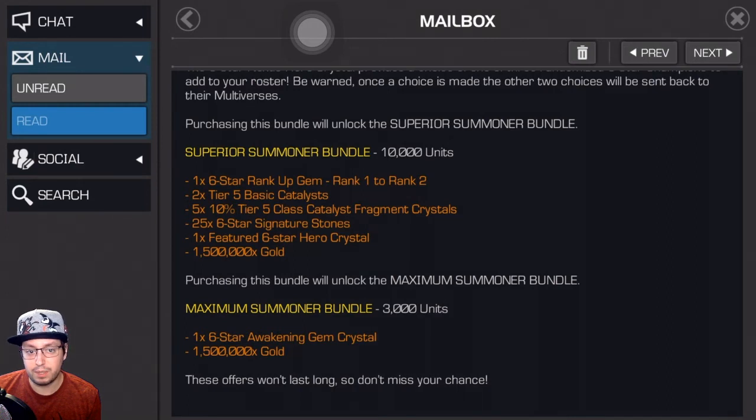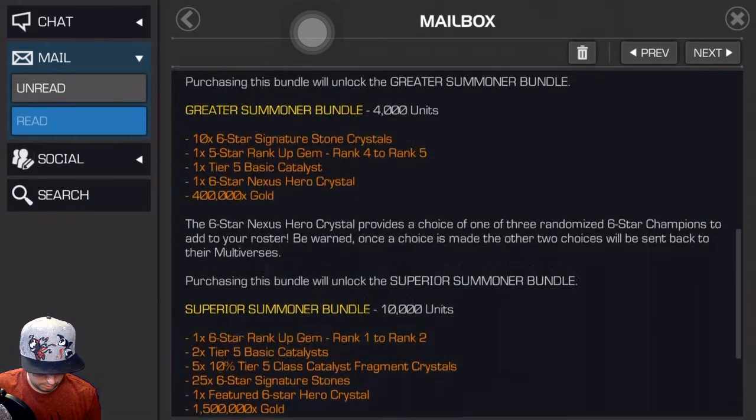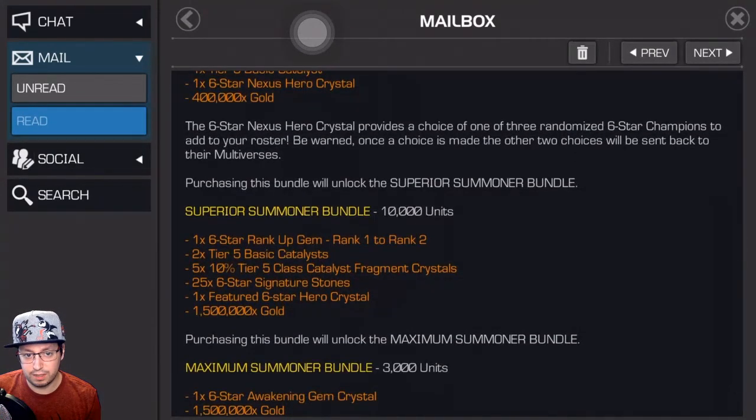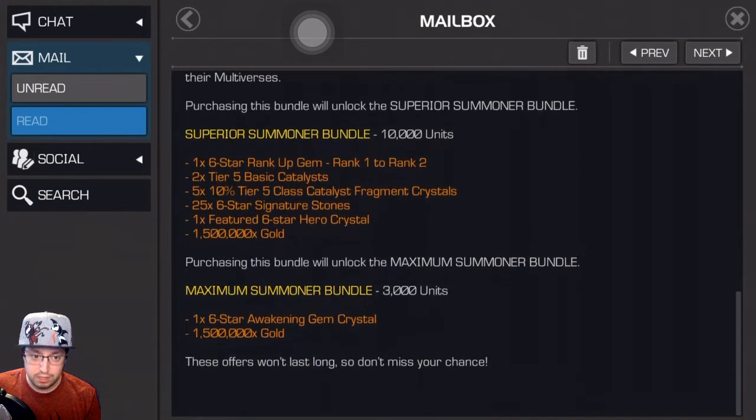I'm running into a tier two alpha situation more than running out of tier five basics — I've got almost too many of them. There's 5-10% of a catalyst fragment crystal, not bad — add them all up, that's half a fragment. Nothing too crazy. 25 six star stones again, not bad. But when looking at all this for 10,000 units, I'm thinking there needs to be more here. The big hitter is a one featured six star hero crystal — that's 15,000 six star shards worth — and 1.5 million gold is nice because gold has been an issue for me. But comparing the 4,000 unit offer where you get a nexus crystal vs 10,000 for a featured six star, I'm just not too interested. I'm saving it for the Abyss.